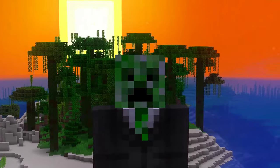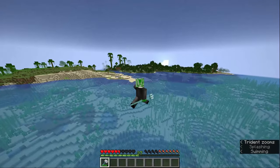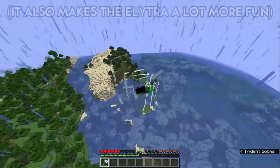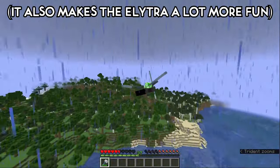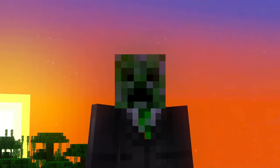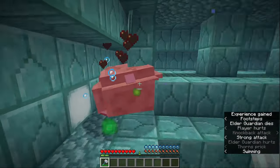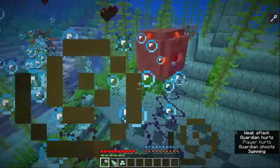But maybe you don't care about the damage so much and just want to travel around your world faster and make your life a little bit easier. In that case, Riptide 3 is definitely the enchantment for you. Impaling is also another enchantment you can add on any trident — it isn't super necessary, but can be a convenient enchantment to have sometimes in the ocean, so I'll leave this one as optional.